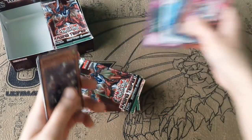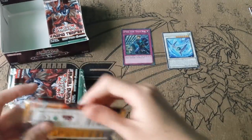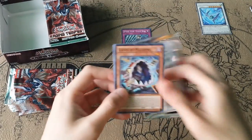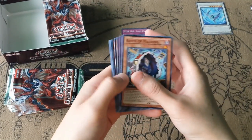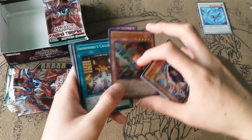Obviously the Zoodiacs are one of the main things people want from this set. From seeing prices, Zodiac Barrage is actually the card you want to pull. From what I've heard, you only get maybe two or three per case, so let's see if we can get lucky. First Ultra: Zodiac Thoroughblade. Definitely not bad.